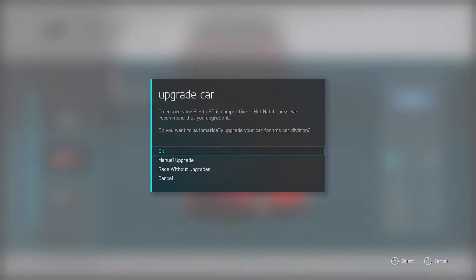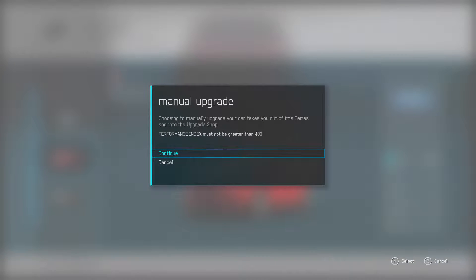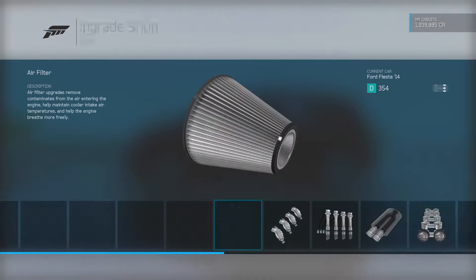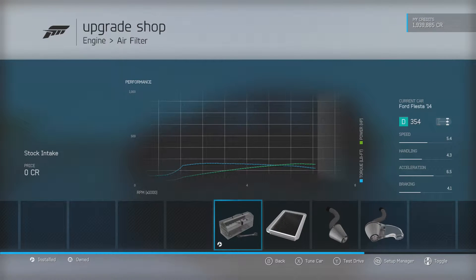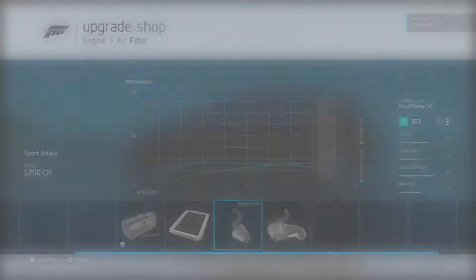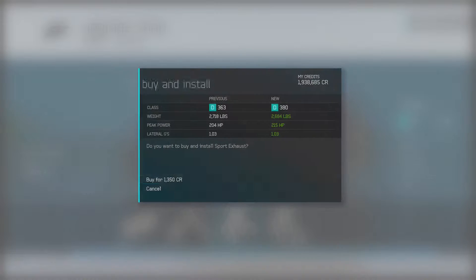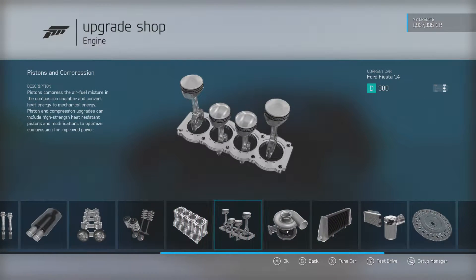Upgrade car — to ensure your Fiesta is competitive in hot hatchbacks, we recommend that you upgrade it. Manual upgrade, please. Okay, performance index must not be greater than 400.